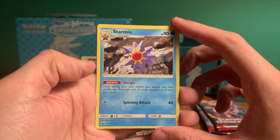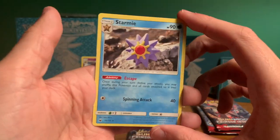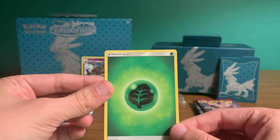Now we have Starmie — also an original Pokemon. You gotta love Starmie. Very nice. And the final card is a green energy. So not too bad for pack one.